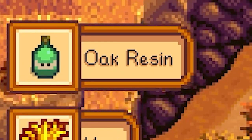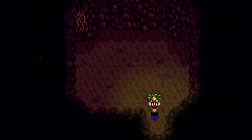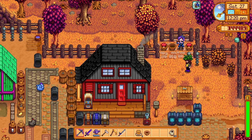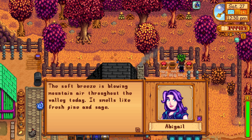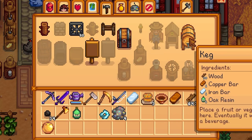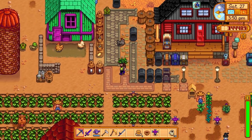Syrup! Lots of stuff in here — we've got an apricot, salmon berry, spice berry, wild plum, and a blackberry. It looks like our wife's having a lot of fun playing the flute. There's a soft breeze blowing mountain air through the valley today — it smells like fresh pine and sage. And we made another keg, plus another iridium sprinkler. We're going to go ahead and put that inside of our greenhouse.